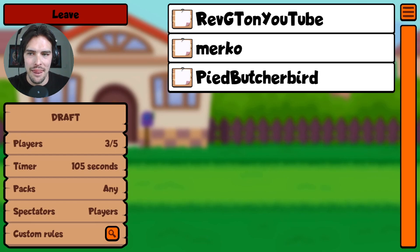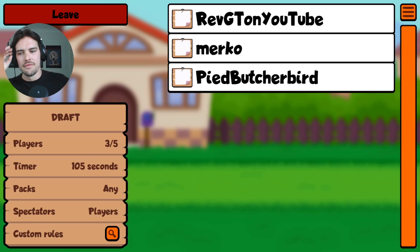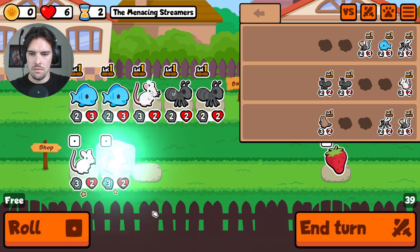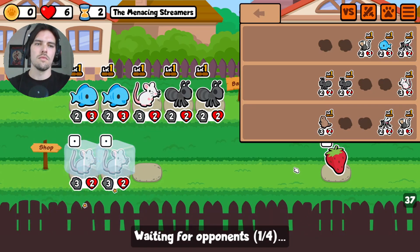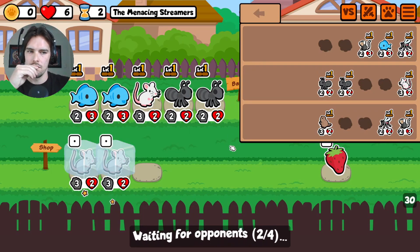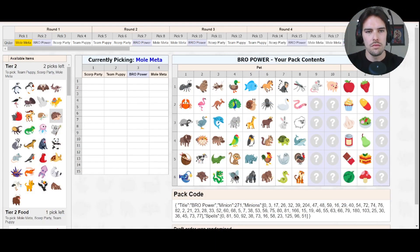First things first, let's meet the contestants. Number one is Chip. Number two is Merco. Number three is Wombat. And number four is me, sounding like this right now.